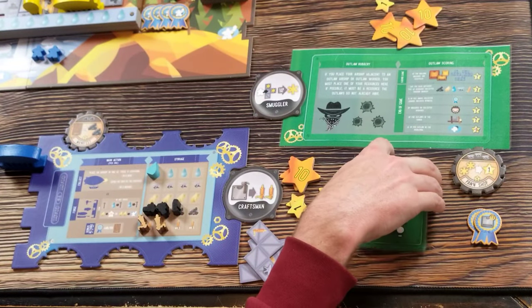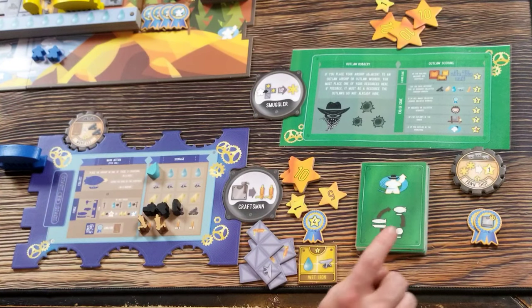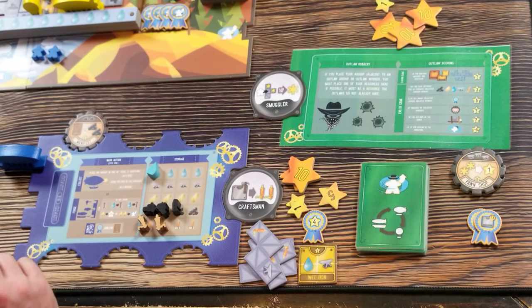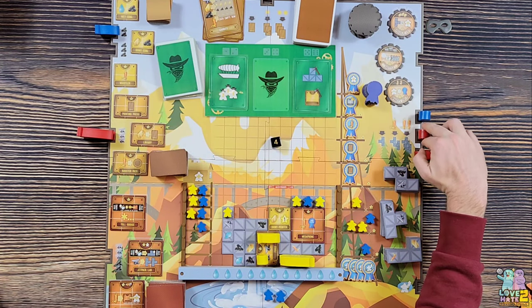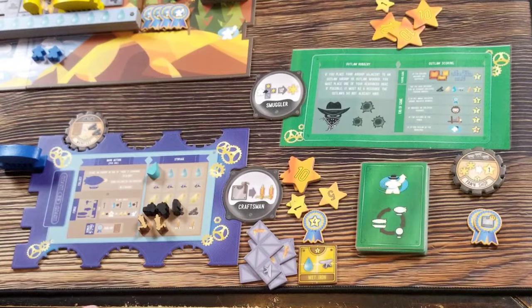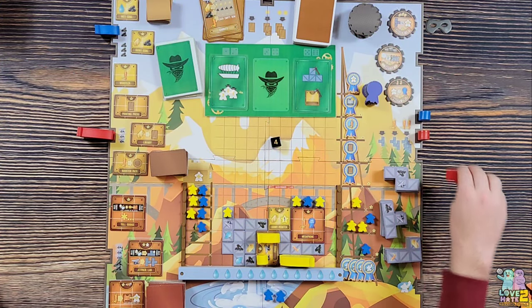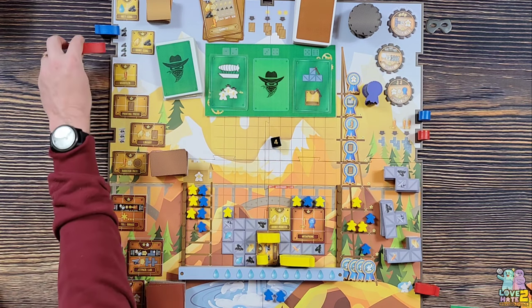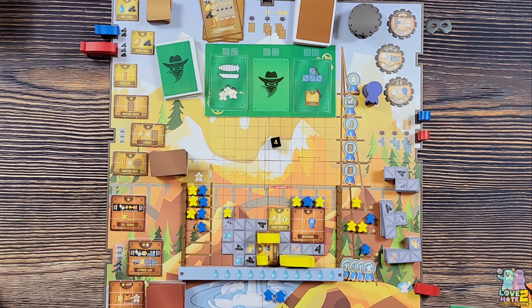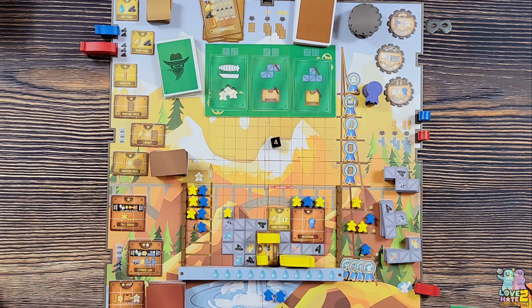Opponent rolls four. The first action is to rescue somebody from the whirlpool but he has no one left, so nothing happens. Then we rotate ships - not good, this skips over me so I get robbed. I give him a coal. The blimp moves and the dreadnought moves as well.